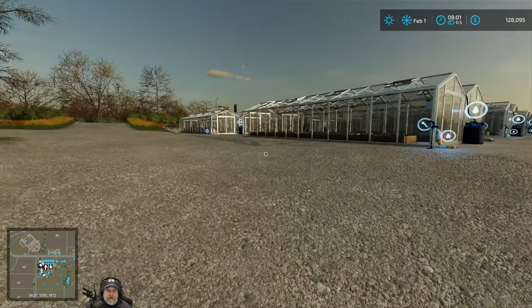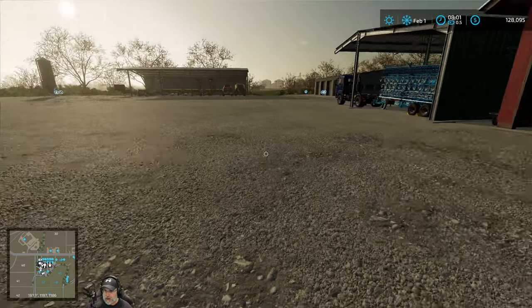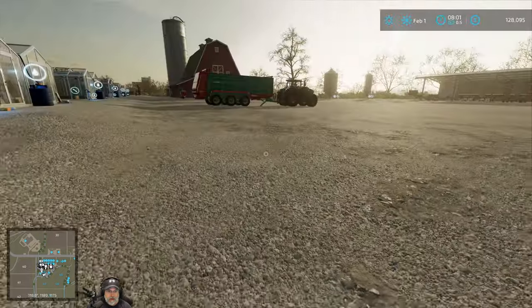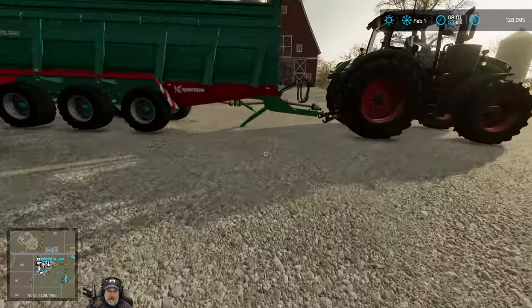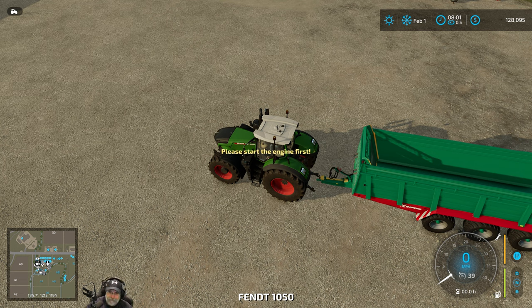Welcome back everybody to Farming Simulator 22, I'm Old Guy Gaming. In this episode we have lots of chores to do around the farm. First thing we're going to do is get the chickens fed, the grain in the grain mill, and the beets in the sugar beet mill. We also need to get this manure spreader put away.